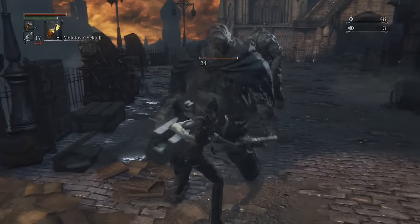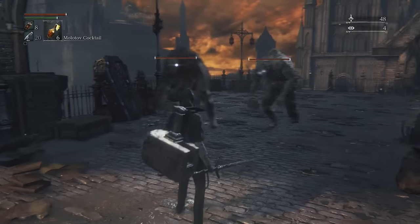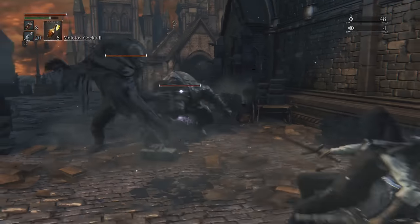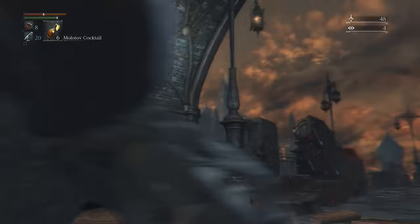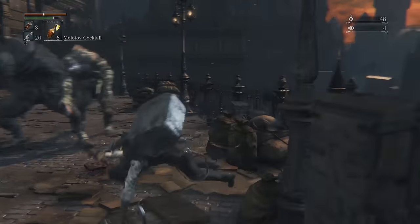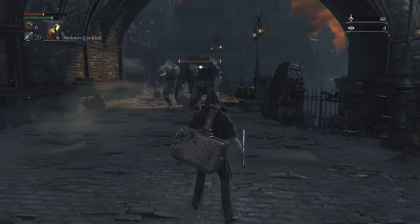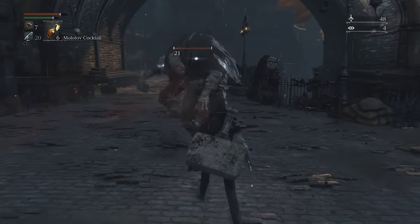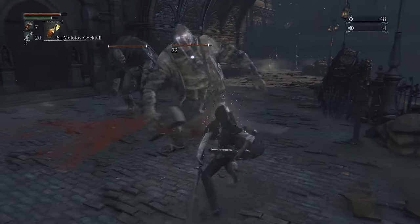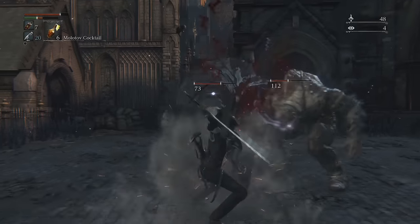You lock onto enemies by pressing down on the right analog stick, and you toggle between enemies by pushing a direction on the right analog stick. While locked on, you revolve around that enemy, and all your attacks will go towards it. Also, while locked on, your dodge is a quick dash, and while you're playing unlocked, your dodge is a roll. As soon as you press the dodge button, there's one or two frames where you're invincible, so if you press it at the exact moment an attack would hit you, it won't. Alternatively, you can just dodge out of the range of the enemy's attack.